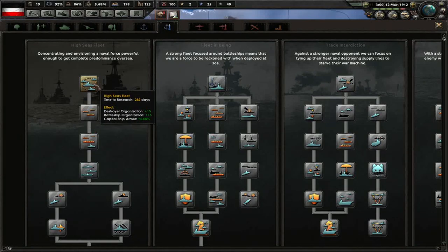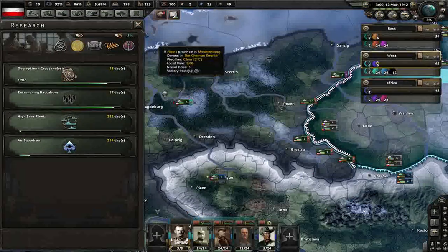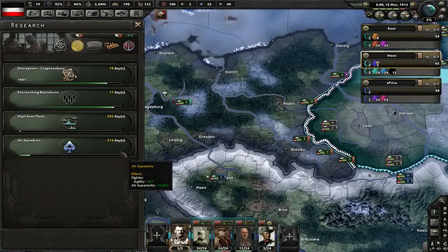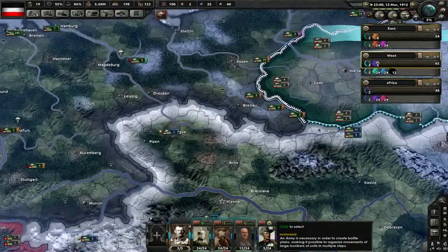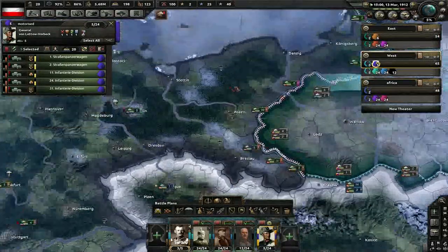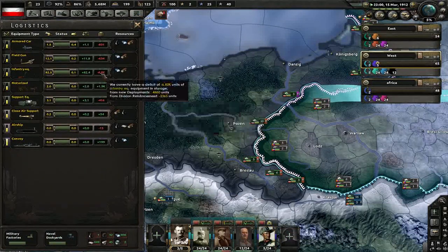Naval doctrine — maybe 280 days. So that's three doctrines. We'll get there, don't worry, we'll get there.